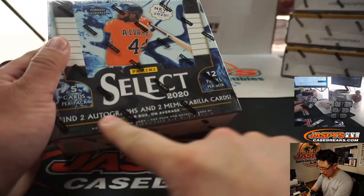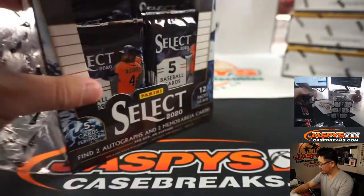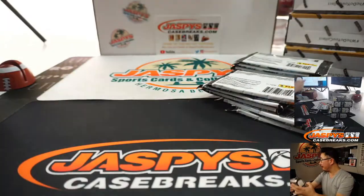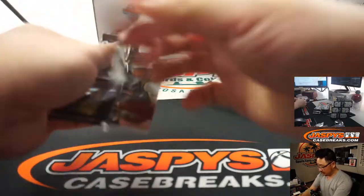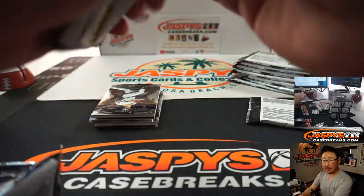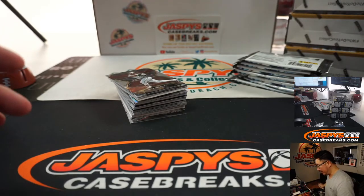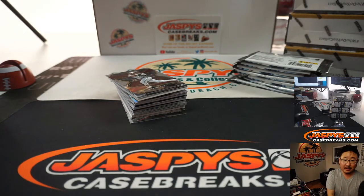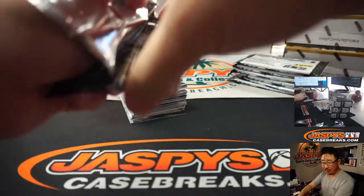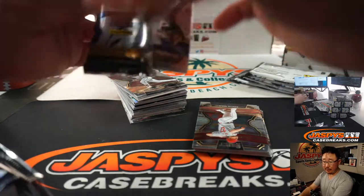Two autographs and two memorabilia cards per box on average. Baseball is creeping closer and closer to making its return, but there are some players opting out. I know Ryan Zimmerman opted out. Rockies to sign Matt Kemp — that's a smart move, actually. Put Matt Kemp in a DH spot.